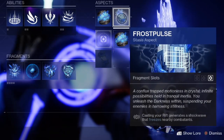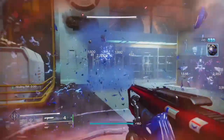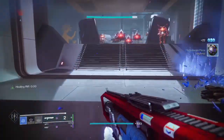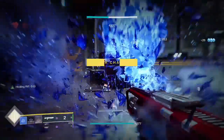This Stasis aspect causes your rifts to generate a shockwave which freezes nearby combatants. You can see this shockwave reach a couple of meters beyond your rift and it instantly freezes everything it touches. This is great on its own and can play into a number of Stasis builds, including infinite grenade and melee builds as well as crazy super cooldowns.